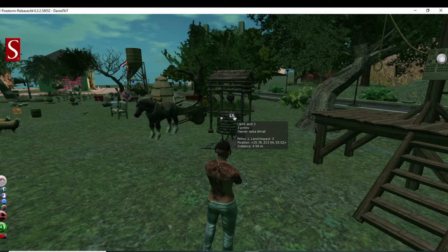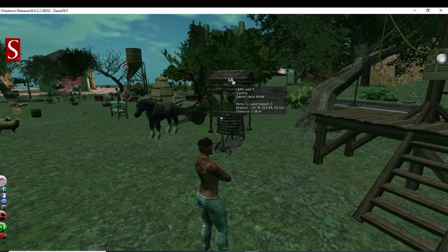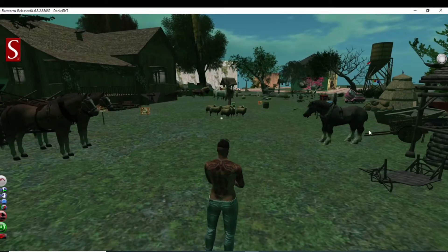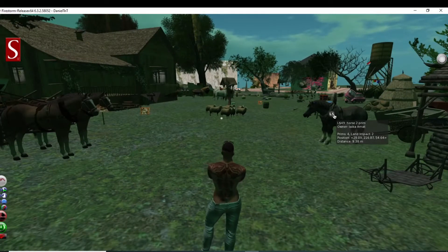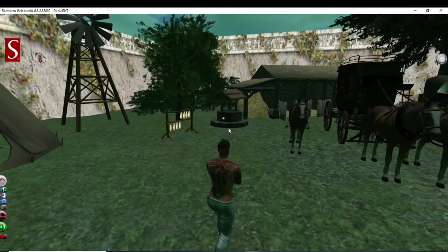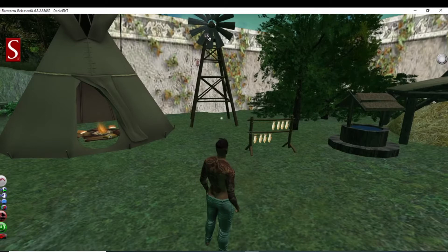We got some items for sale here. We have a well for 49 linden, land impact of three — not too bad. We got a lot of animals here. We have a horse or strong carriage that's actually really cool looking. Got a windmill.